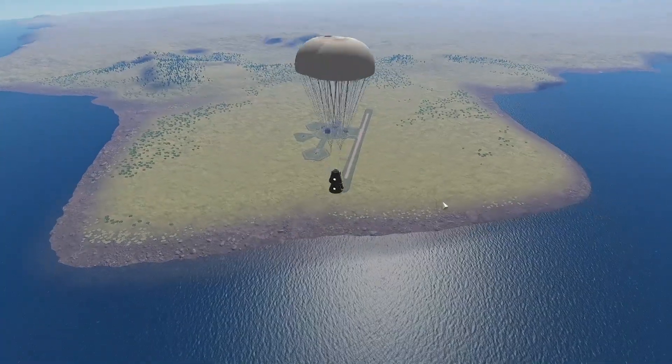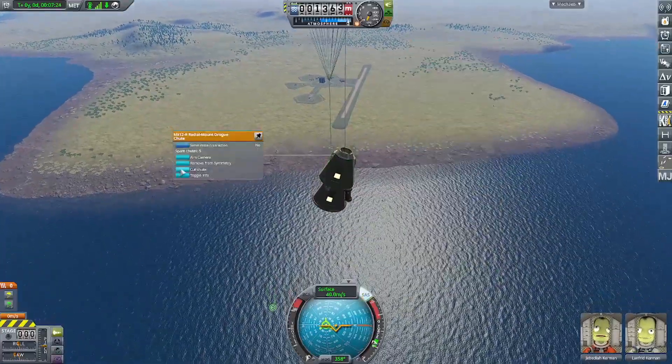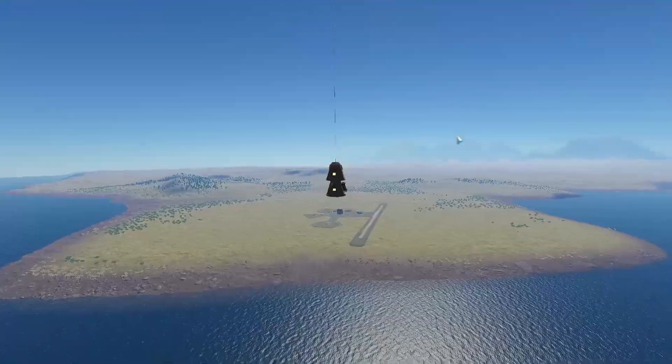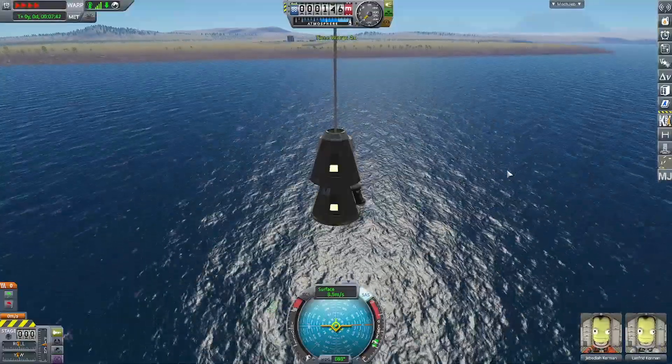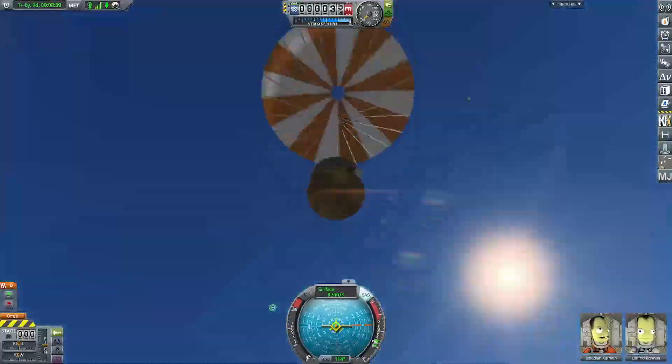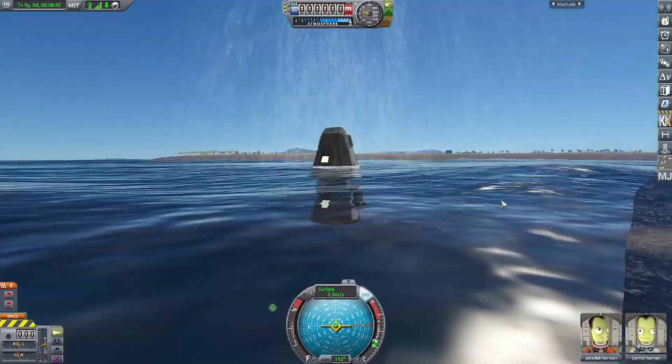I want to mention one thing — I am using Real Chute. It makes parachutes look nice, but I'm not using the Real Chute parachutes themselves. I'm using the stock parachutes with the Real Chute reskin, so it's not changing any of the physics in the game, it just makes everything look a lot nicer — much more like an actual spacecraft.